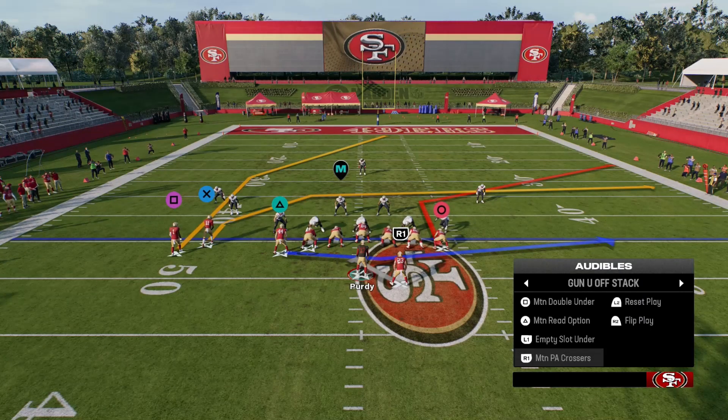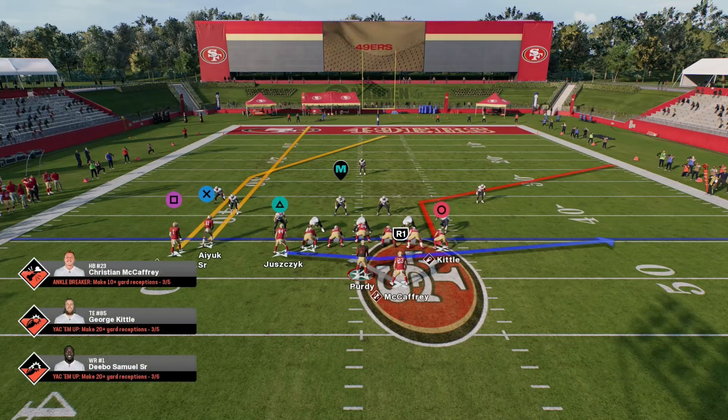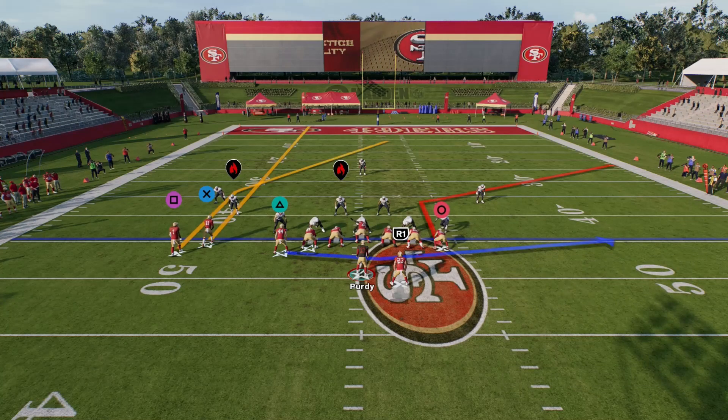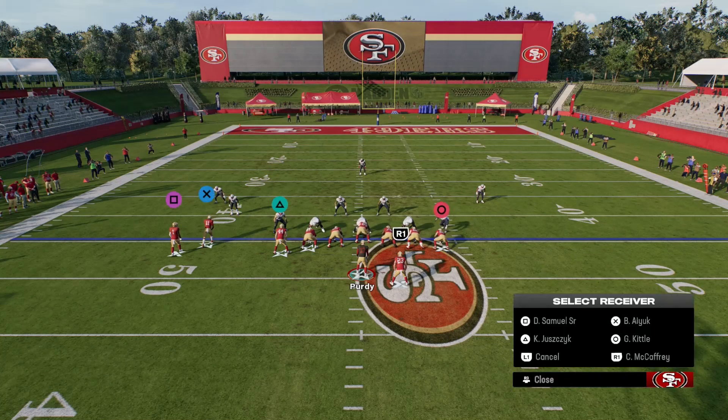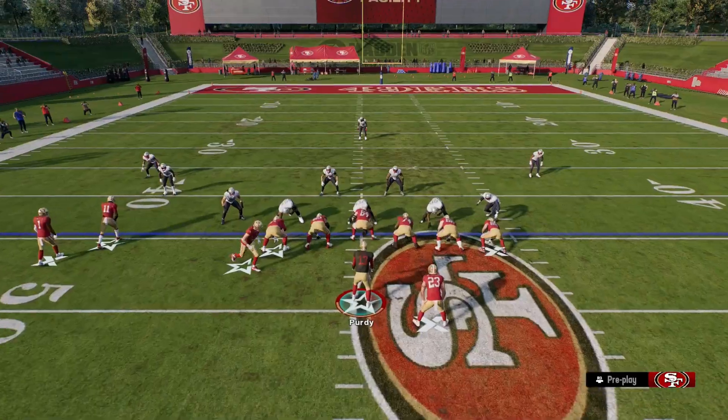For the last play we have the motion crosser, and this is a really good one-play touchdown. We're going to streak X right here, and that's pretty much it. But I want to have an early cut from the receiver, so we can go ahead and stem that down one time. For a good check-down option, I like to put my running back on an angle route.